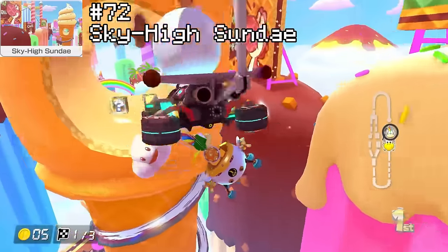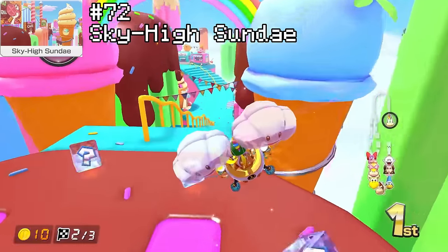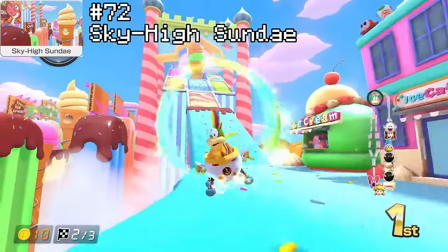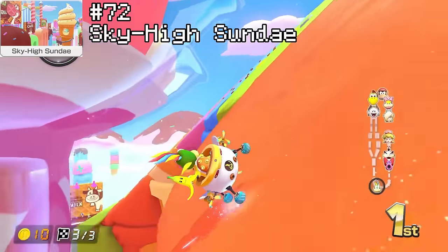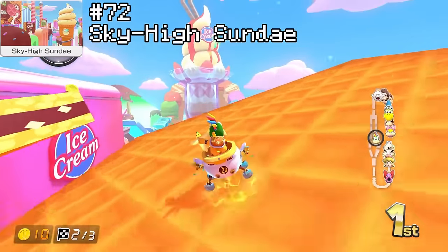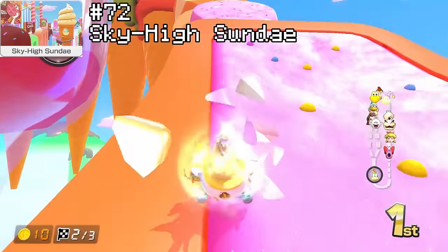For rank 72, I've gone with Sky High Sundae. Just like Excitebike, this track is just a beefed-up Baby Park, but I'm actually a little bit more okay with this one. My favourite parts, funnily enough, are the only two turns on this track. Being able to get perfect tricks off of the first turn on the stairs always feels super satisfying. And there's a cool little shortcut you can do on the ice cream turn at the end thanks to the floaty physics — you can use a mushroom to just skip half the turn. But other than that, as I said, it is just a beefed-up Baby Park — a whole lot of driving straight and tricking for the most part.